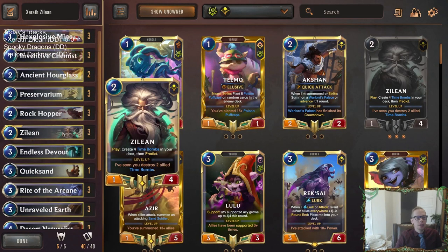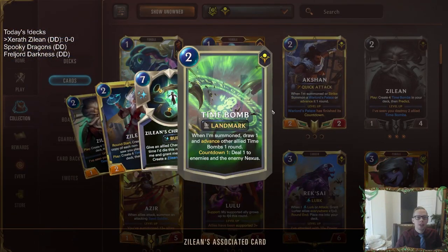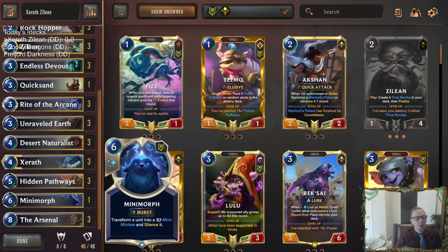Zilean's in here being a good control card, a good blocker to play on round two, but also creates those Time Bombs that are awesome landmarks to destroy because they have countdown one. So it's a pretty good pairing.